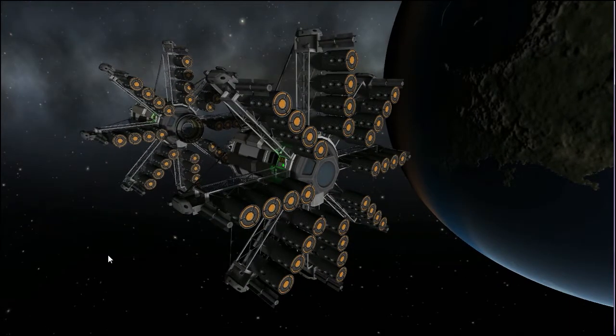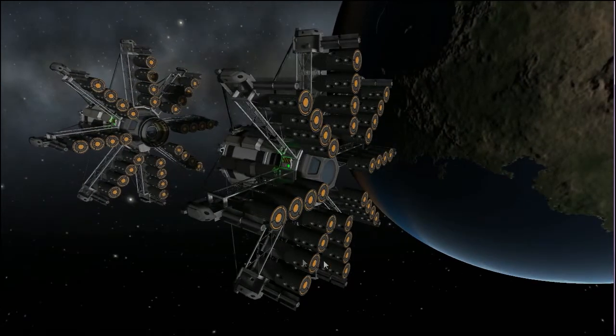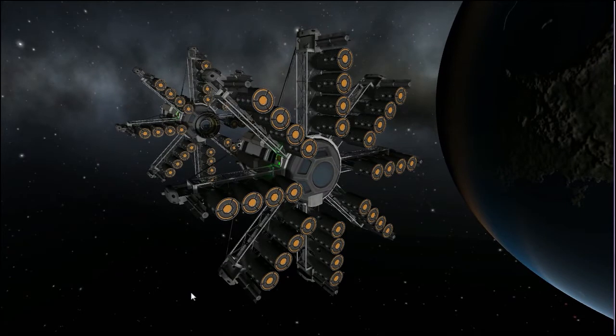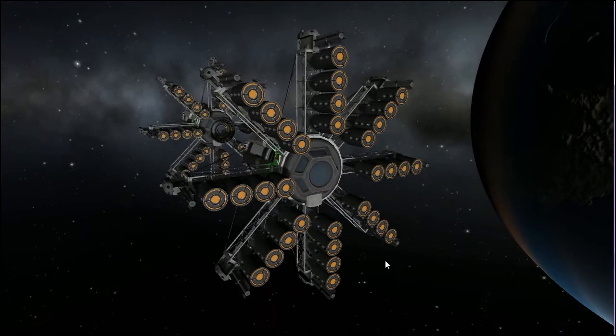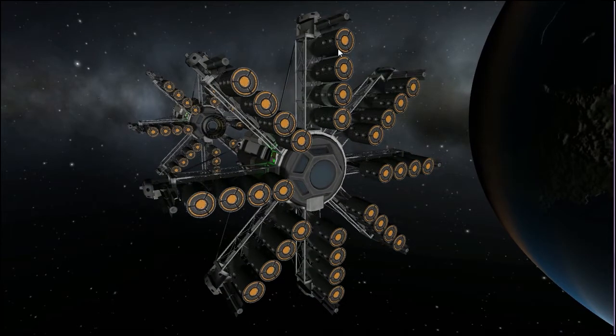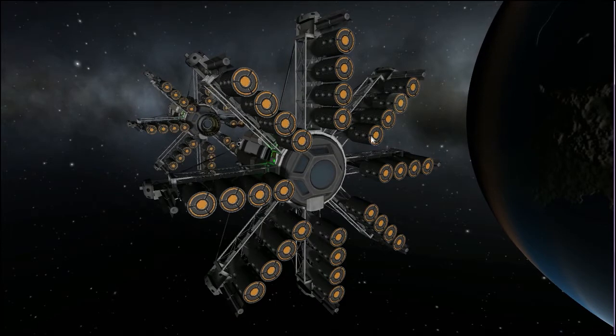Assault crafts, like bombers, to classify them, are typified as - instead of having lots of heavy weapons to get rid of capital class ships - assault class ships are designed to get rid of small ships. And the way that these do it is it doesn't launch these individually or as pairs. What this does, it launches them all. Every single one in each stage, in a massive spread.